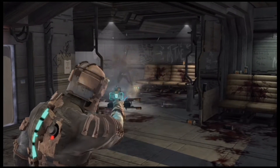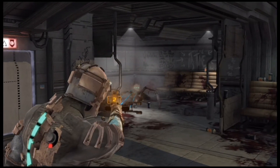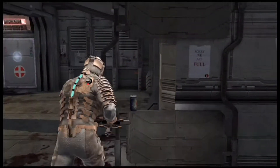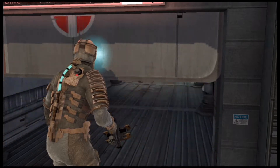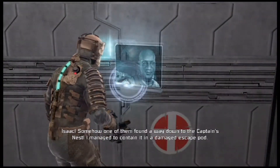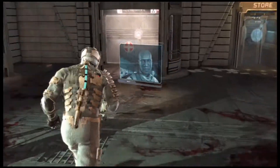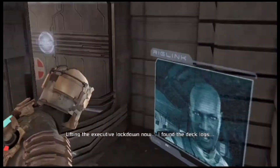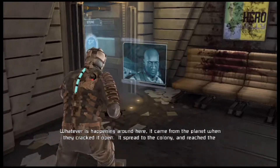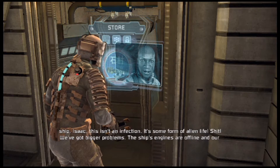There we go — that wasn't too bad. I didn't even need to use my stasis. Let's snag this. This should be the last log: 'One of them found a way down to the captain's nest. Lifting executive lockdown now. Whatever is happening around here — it came from the planet. When they cracked it open, it spread to the colony and reached the ship. Isaac, this isn't an infection, it's some form of alien life.'